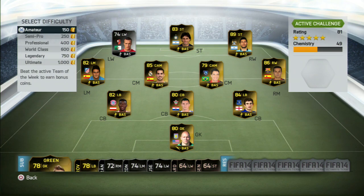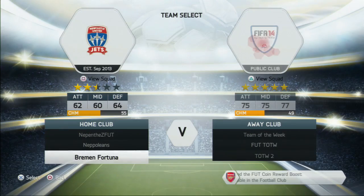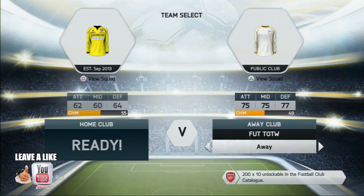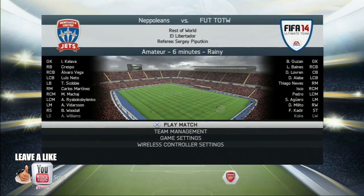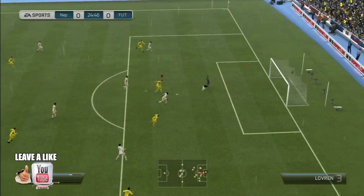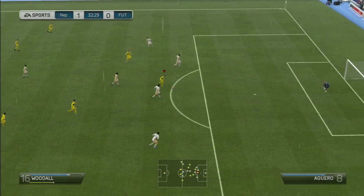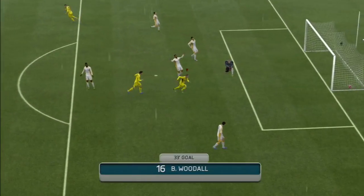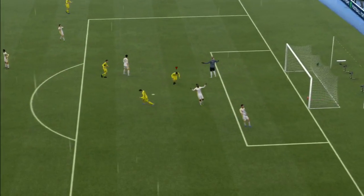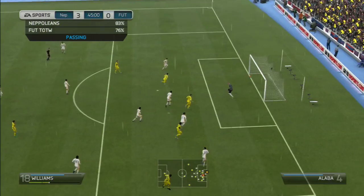The next thing we're going to be doing is playing Team of the Week. I suggest you guys do this — it absolutely has to be done, simply because it's a manager task. And if you want to get that free gold pack, you're going to have to complete those manager tasks. I go in against them on Amateur because who really wants to play against the Team of the Week and lose? It would be embarrassing. I actually had my full gold BPL team and won only 6-2 against them on my other account, conceding two goals against an Amateur Team of the Week team. But just go ahead and go in there — it's really, really easy to beat them.